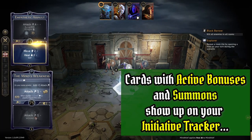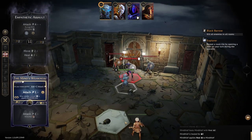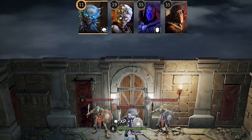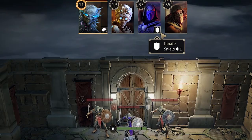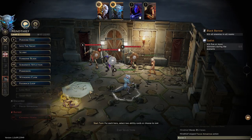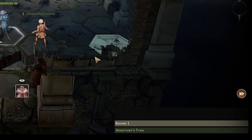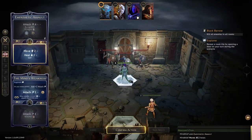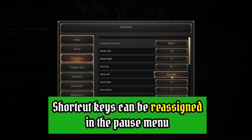Here we are about to play a card with an active bonus which will remain in your play area until it's discarded or burnt. Pay attention to the initiative tracker — as soon as you perform the action you get a marker indicating that you have an active ability in progress. This also applies to summons. You can discard or burn this card by clicking on it and choosing to burn it. If the game's animations are too slow for your taste, you can always speed it up by pressing the fast forward icon in the lower right — this won't affect the game, it'll just speed the animations up. All the shortcuts we talked about today can be found in the pause menu and can be modified according to your preference.